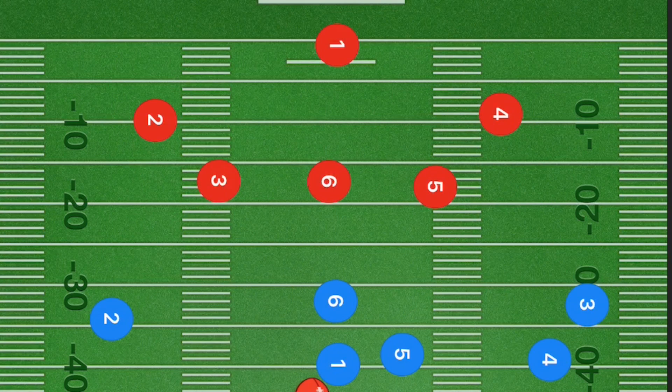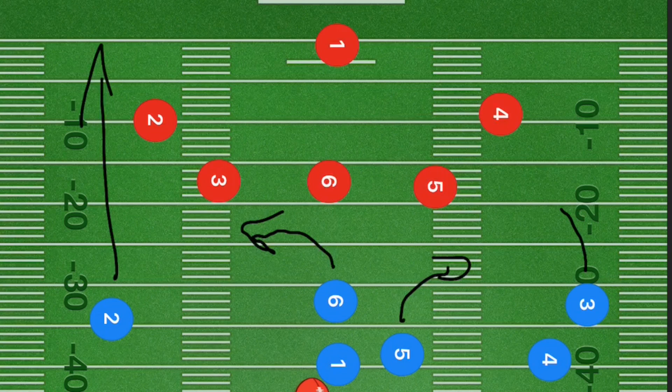This next play is very heavy on long yardage. If this is a blocking league, players five and six are both blocking. If not, player six curls out left and five curls out right — they are backup options if they are not blocking. Player two sprints straight downfield and is our main backup option for long yardage.